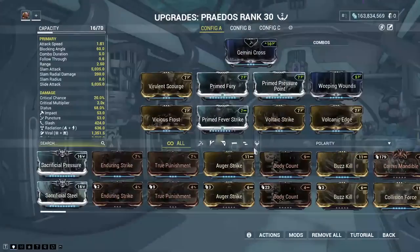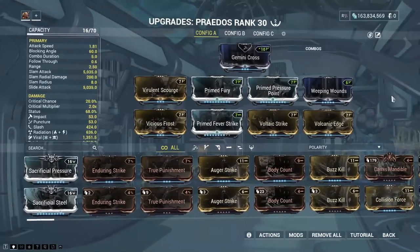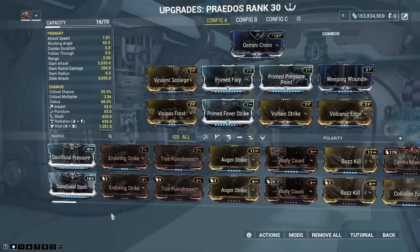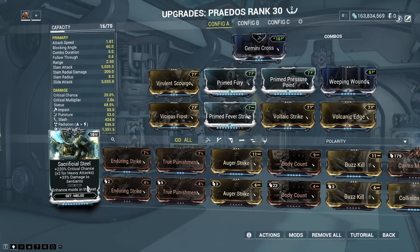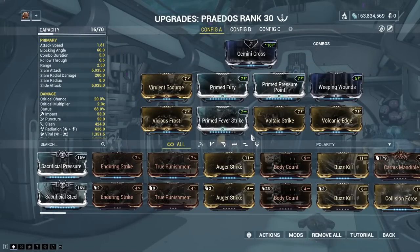Something to be wary of. I just wish I had the Primed Fever Strike just ever so slightly higher. For the rest of it, it's basically Weeping Wounds and increasing the attack speed with Primed Fury — for an attack speed of 1.81, thank you very much. The rest of it just went on status, simply because that seems to be what I keep doing for everything. I just didn't feel like putting Sacrificial Steel on this, which is what I usually do with most melee weapons — Sacrificial Steel adds 220% crit chance. And they still worked out to be pretty good.